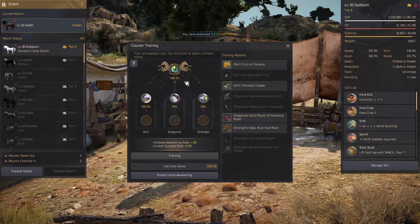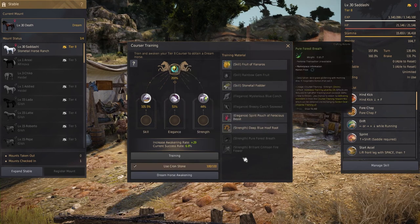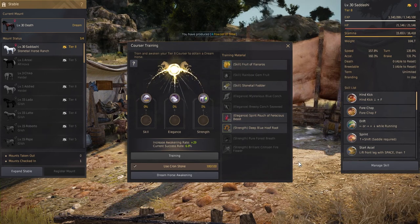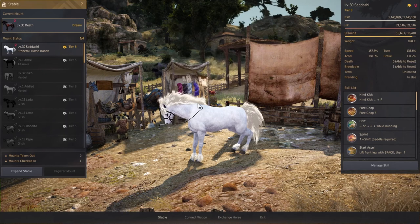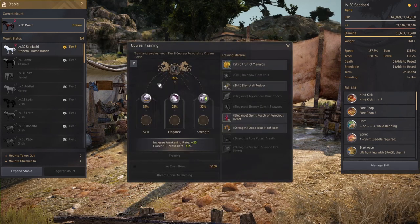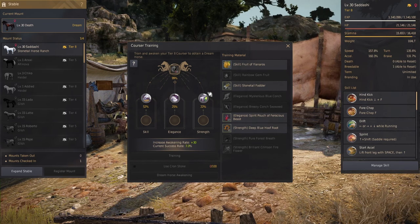Now I'll speed up the process a bit. What you see is me putting in materials, over-stacking the first bar because I want the Pegasus, and going for my Tier 9 attempt. As a last step I always check that the Crown Stones box is ticked and everything is in place, then it's time for the attempt — always exciting. Sadly this time I failed, so F in the comments. Some win, some lose. But checking the Courser Training window now, I still have 99% left because I used Crown Stones. I like to snipe costumes from the market since those are the cheapest Crown Stones and will save you materials, letting you do more Tier 9 attempts in a short time.